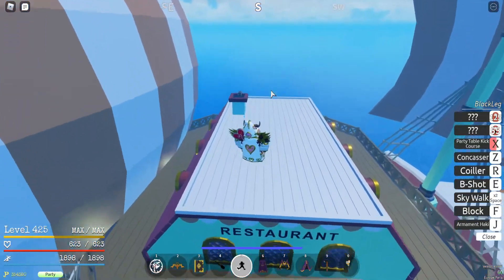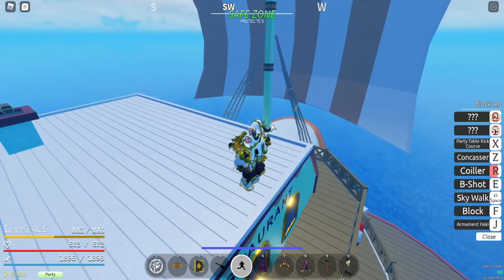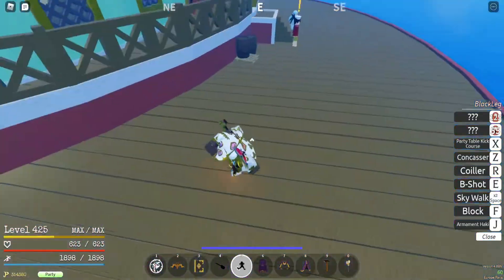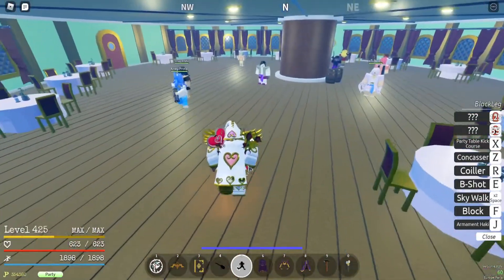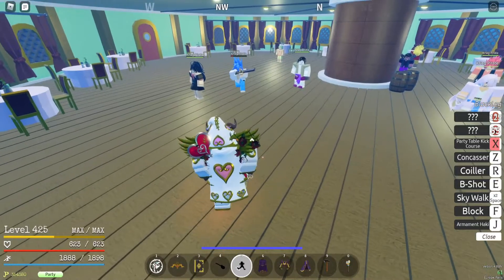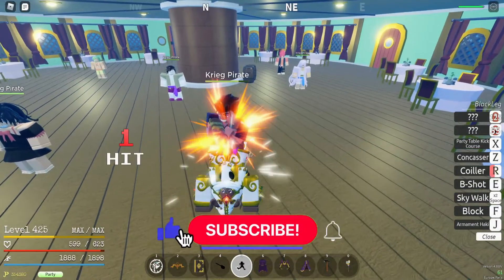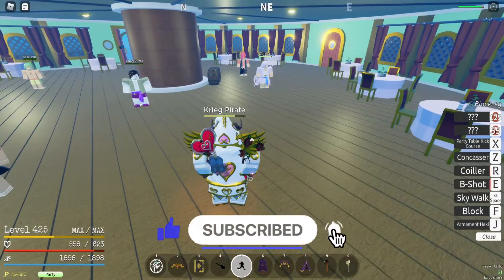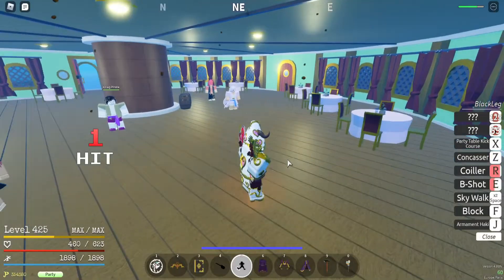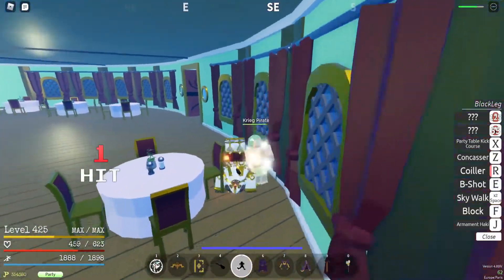I'll also show you B-shot, Con Casa, Coiler, and Gepo. You can use Ornament Hacking on it to strengthen it. Here's how the moves look in combat — Party Table Kick Course against the NPC, then the shotgun sends him to the sky, Con Casa does a lot of damage, and B-shot to finish.